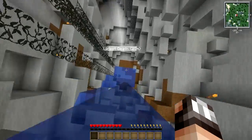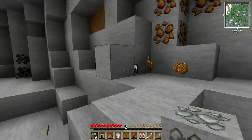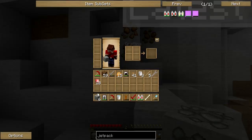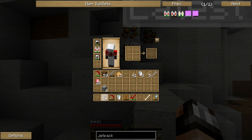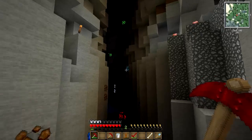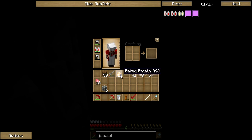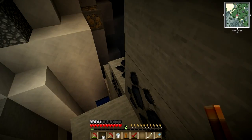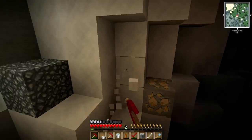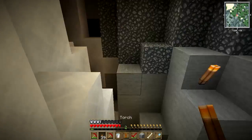That was absolutely ridiculous — I'm going to blame it on still learning how to use the jetpack. Not too much harm done, other than losing about 36 levels, which kind of sucks but we weren't really using those levels for anything. This does show how awesome the jetpack is — we're now in this giant ravine and it's so much easier to do some caving and mining. I'm going to spend the next 20 minutes or so just mining out this giant ravine.